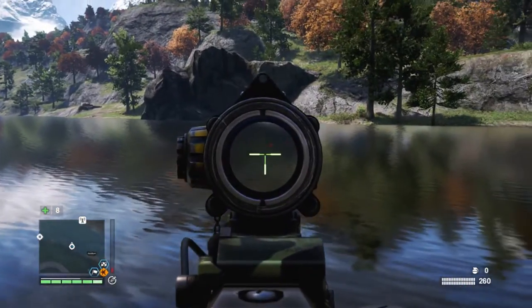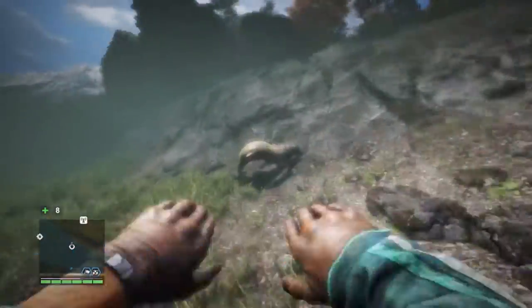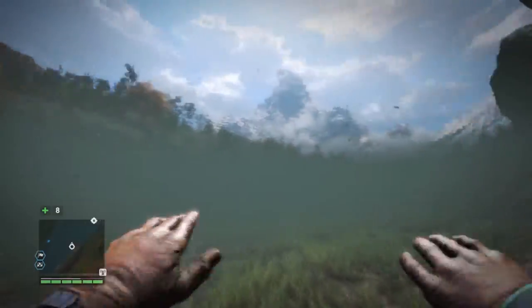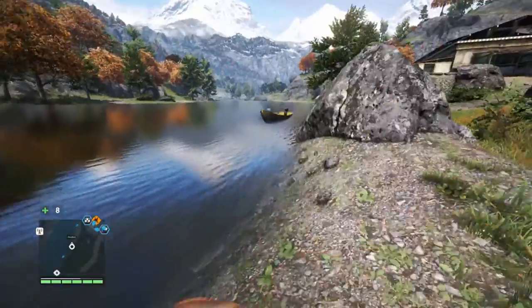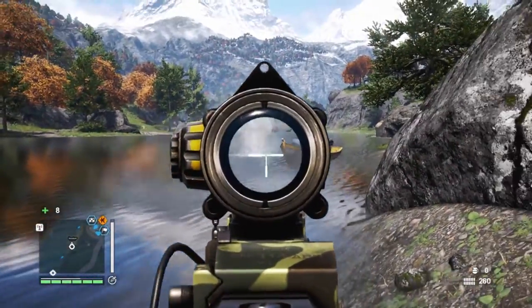Just aim under the water like this, and again another one should appear really, really quickly, so you can go and skin that. They'll pretty much always drop fish skin. You can do it with bows if you want, but it's not the easiest job in the world because you'll waste a lot of arrows — you'll get two skins — so I just prefer using the gun. And you can see another one spawned immediately there.